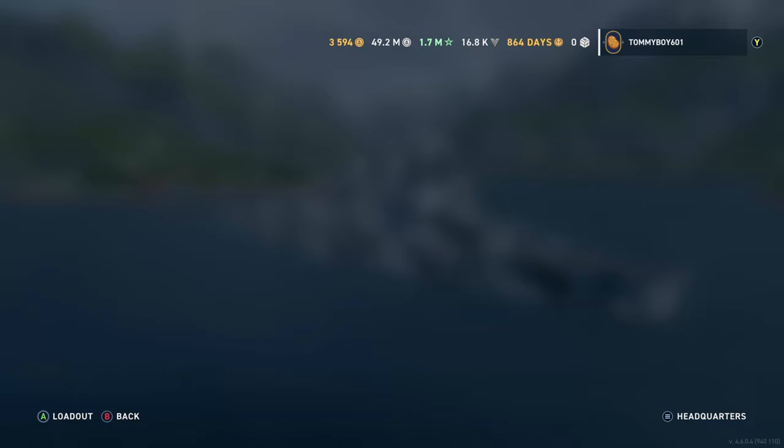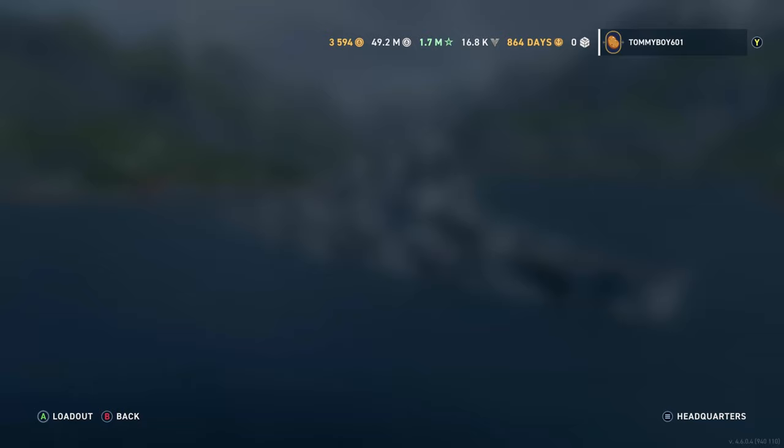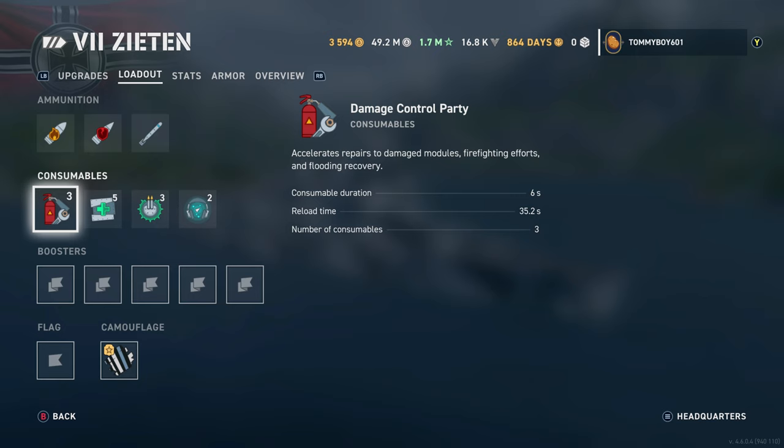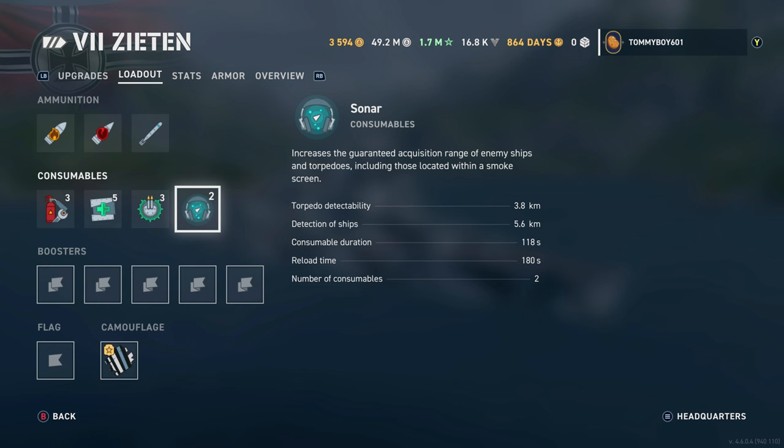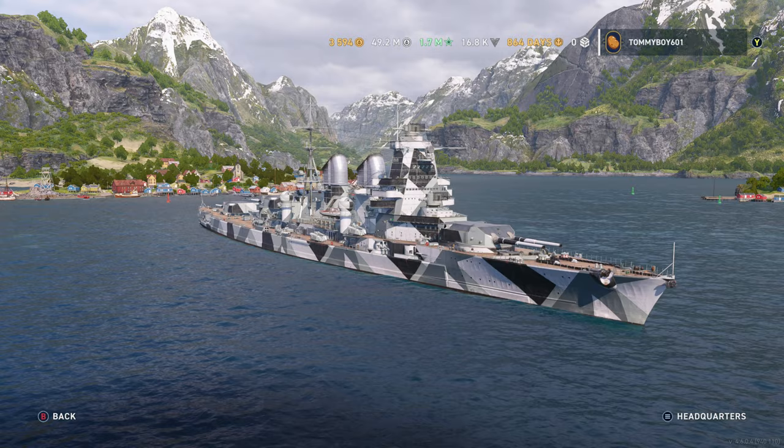Let's go ahead and take a look at those consumables. You get three — you're limited to three damage control parties, five heals, three enhanced secondary targetings, and two sonars, with the sonars reaching out to 5.6 kilometers for ships and 3.8 on torpedoes.